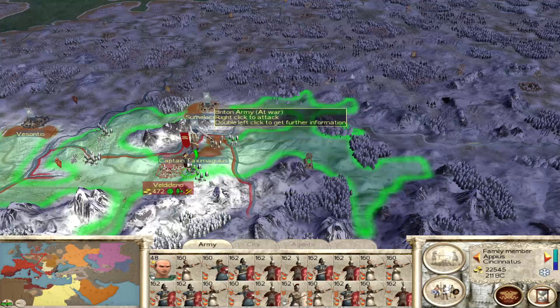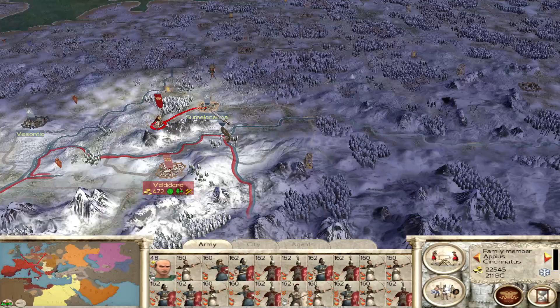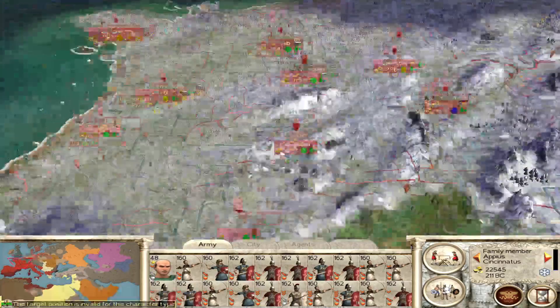We've got an army up here. Let's try to get around them and put some pressure on them by attacking their settlements.